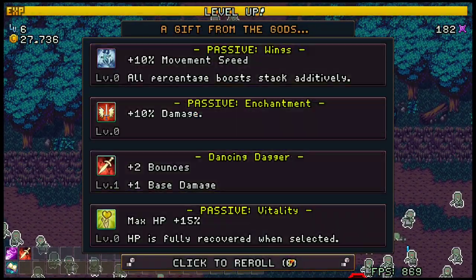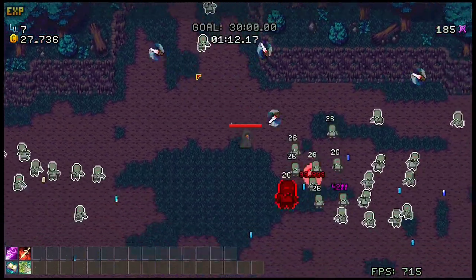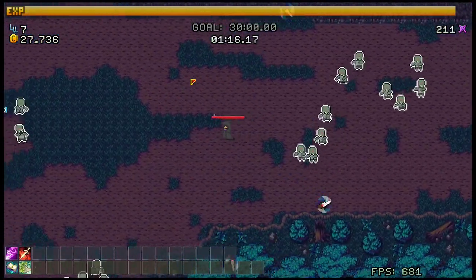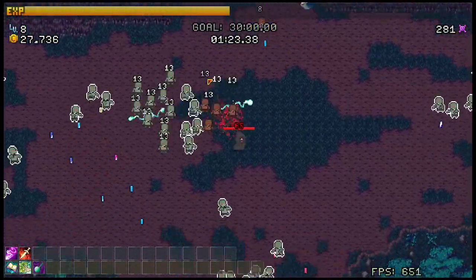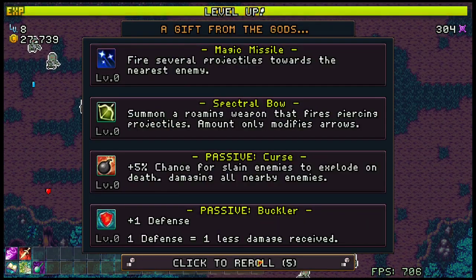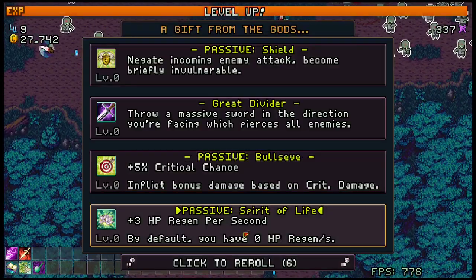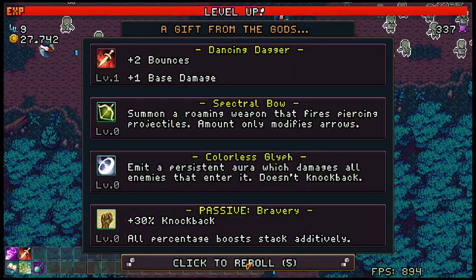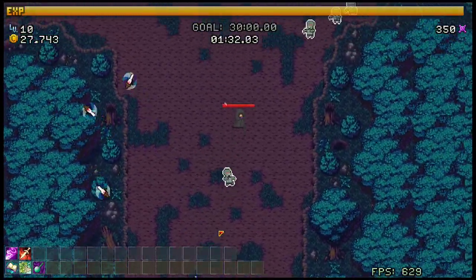I'm not sure if Entangle ever gets to a point where it hits multiple enemies, but that would be pretty cool. Nothing can be worse than what I just did, so I have an optimistic outlook. Granted, I'm not seeing the skill at all, so that's always a red flag.